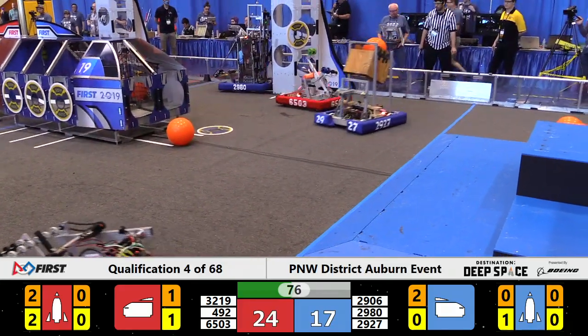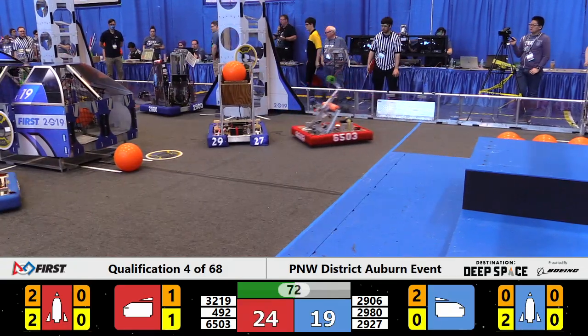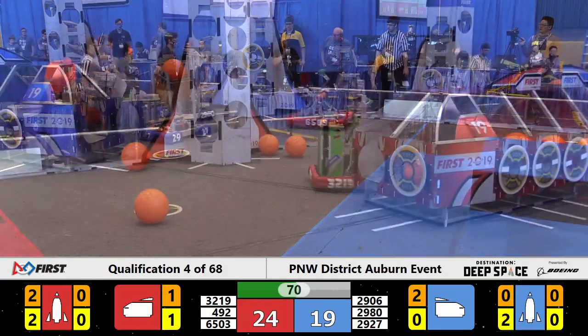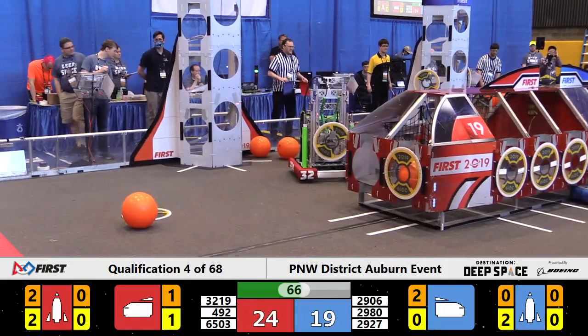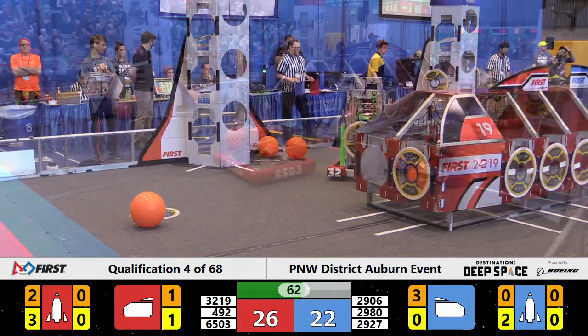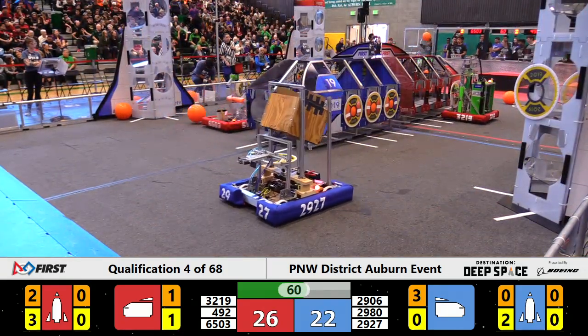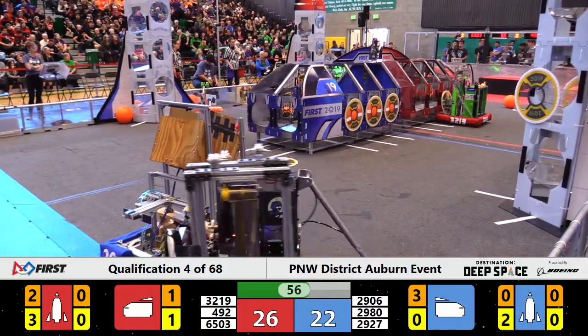Working the other side for the Red Alliance is Tread. They've got 32-19. Now they come off the rocket ship, in between the cargo ship and the rocket for the Red Alliance, with a cargo hatch cover. 29.27, another piece of cargo in — successful for the pyrotex and GK for the Blue Alliance. With a minute to play, it's Red Alliance 26, Blue Alliance 22.